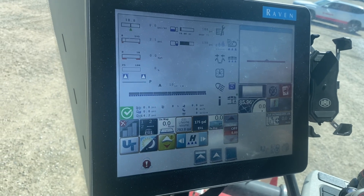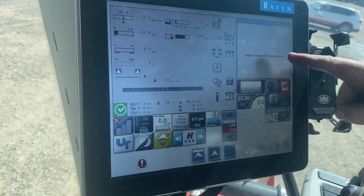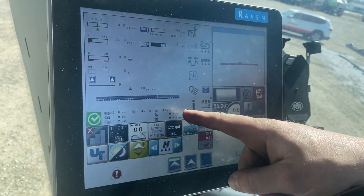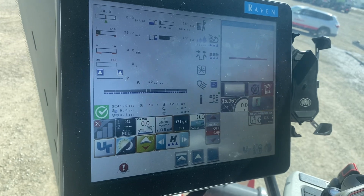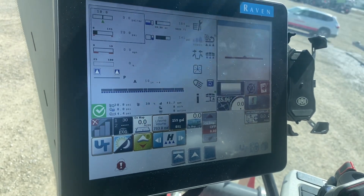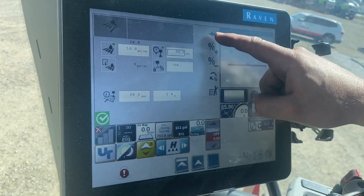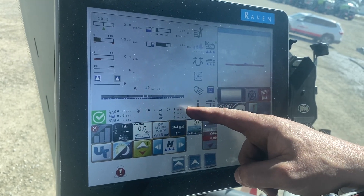The pump is now starting. You know the pump is running because it gives you a little green square at the bottom and shows 30 PSI. You can also see that we are recirculating in our booms at about 44 gallons per minute. If you want to change your pressure, you can do it up here — you can change your rate and your pressure. Say we'll spray at 50 PSI instead of 30. Now we're recirculating at more gallons per minute, bumped up to 55 or 56.